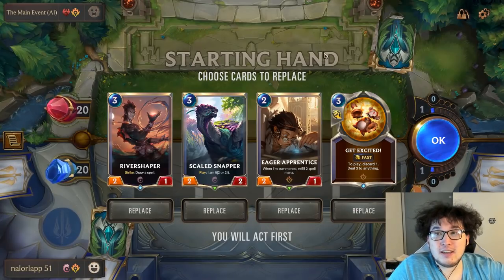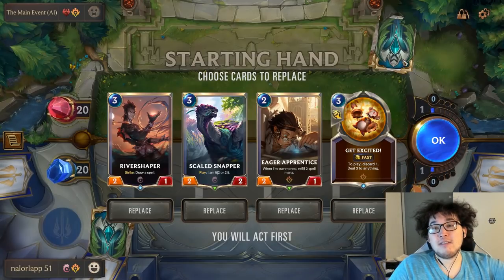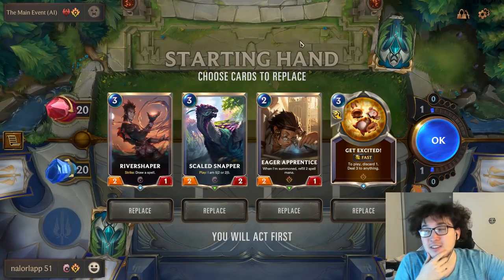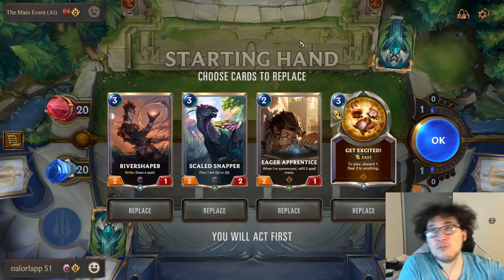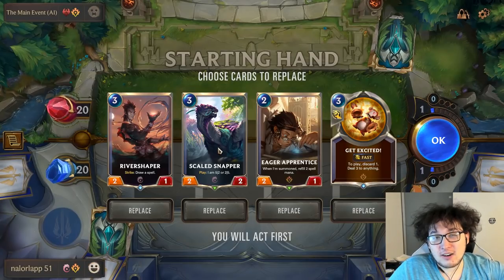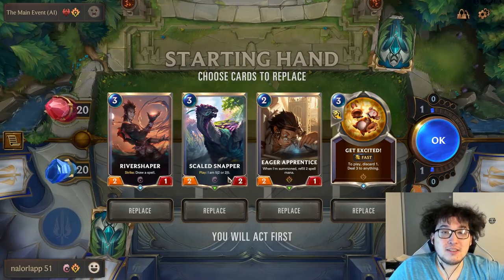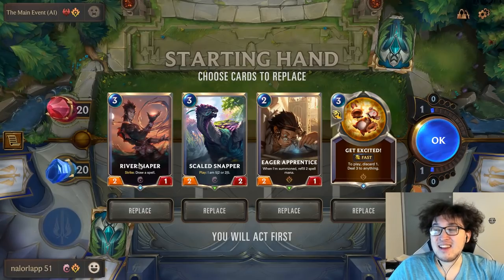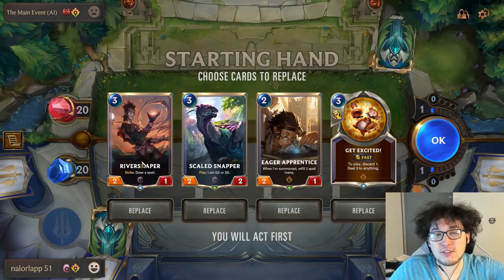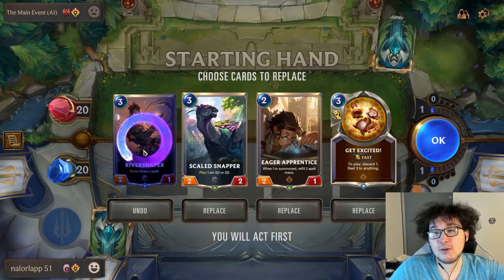For this next hand, let's assume our opponent is a Vladimir-Braum mid-range deck from Noxus-Demacia. It's a very combo-y deck — they stay alive and then burst you down in the mid-game with a lot of spells in one turn. Scaled Snapper is a fantastic card to keep; a 3/2/5 is a phenomenal stat line. River Shaper though is weak in general, and is very vulnerable to that deck because they have tons of ways to deal one damage before the strike can go off.